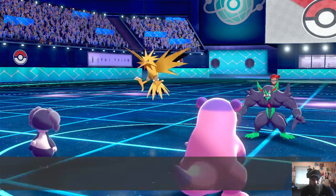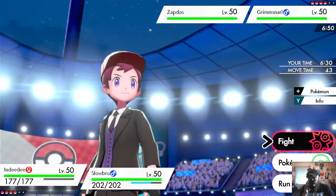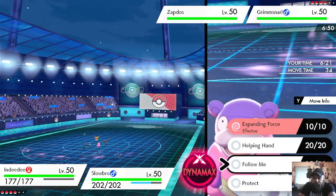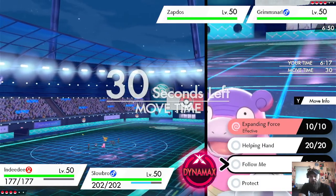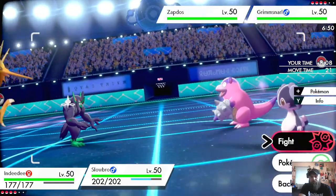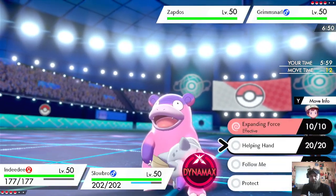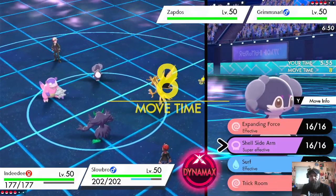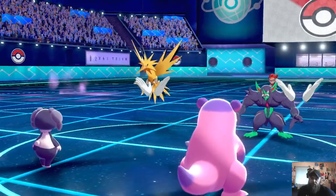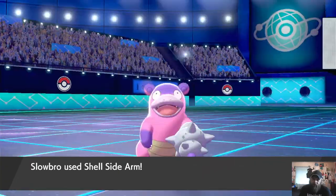Heat Wave — we avoid Slowbro taking damage, we avoid the double, we take zero damage that turn. I like it — we know damage is still probably nasty under these screens. We've got the Follow Me off. Do we just use Helping Hand? The Light Screen and Reflect are going to be a problem. In hindsight, I should have targeted Grimmsnarl instead of Zapdos. That's okay — we're going to pick up the KO on Zapdos regardless.